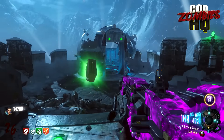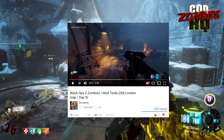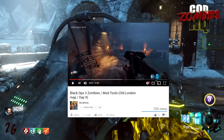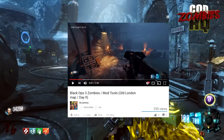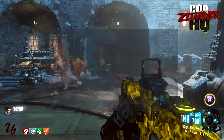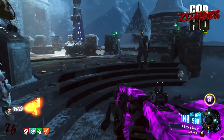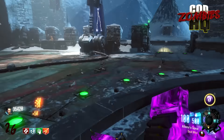Moving on to our second story: YouTube user Sir Jamming, one of the participants in the Black Ops 3 mod tools Closed Alpha, uploaded a progress video for one of the best-looking Black Ops 3 custom maps I've seen so far. The map has a working title of 'Old London' and is very much a work in progress, but it already has an atmosphere that a lot of custom maps don't have yet. He's doing an awesome job showing what the Black Ops 3 mod tools are capable of. You can find the full video in the description.